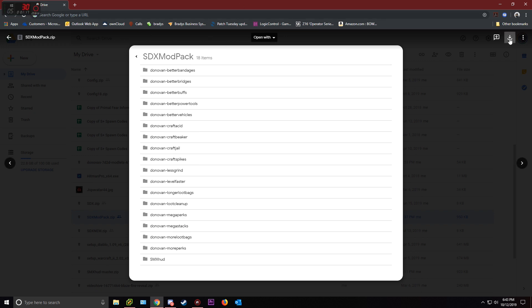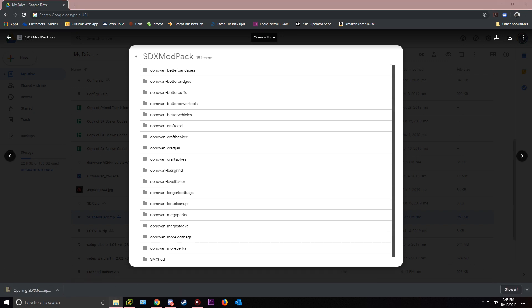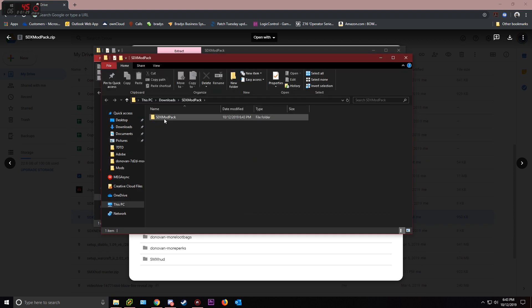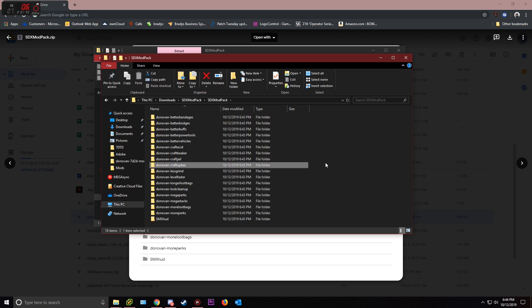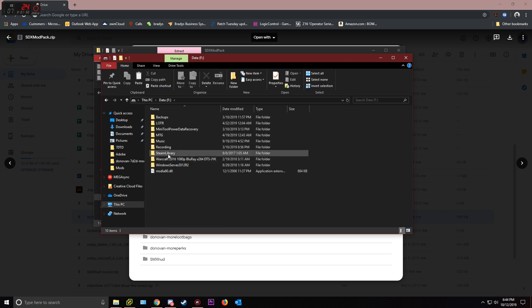Once you click the link you'll download it — boop bam, downloaded. Now we're going to open it up, bring it over here, and extract all — extract that bad boy. You'll see it's in here with all the stuff. What you want to do is highlight all of it, copy it — right click and do copy or use Ctrl+C.